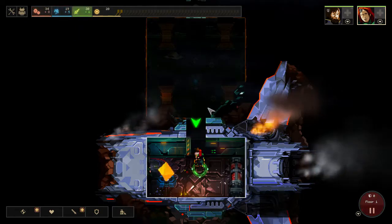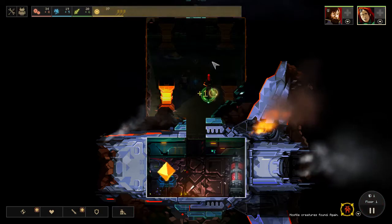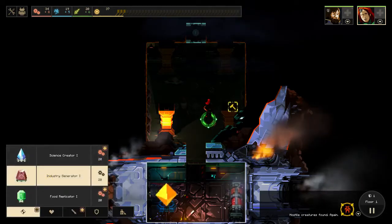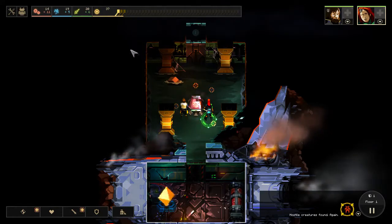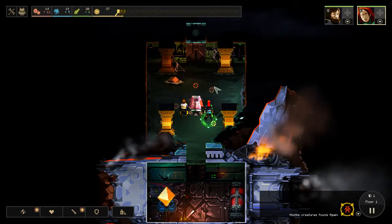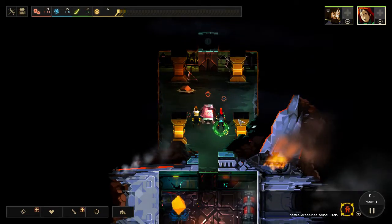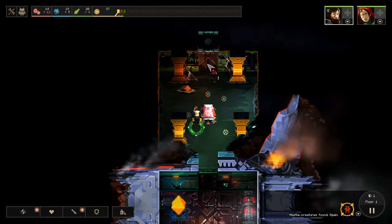Alright. I was getting confused here. So as you walk in the rooms, you can find dust, you find other enemies. One of the biggest things you probably want to do early in the game is build as many industrial generators as you can, because it allows you to start getting more gear material, more industrial material to build even more. Let's go to the next area.